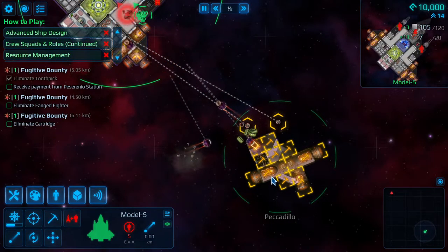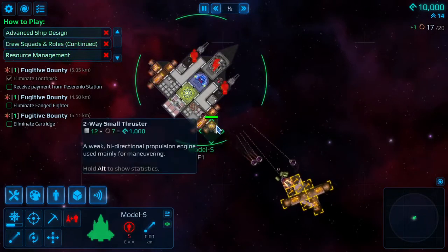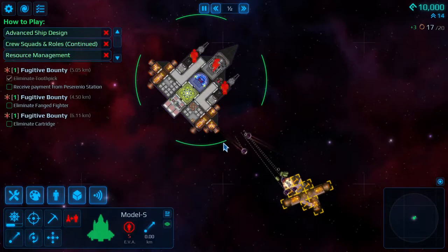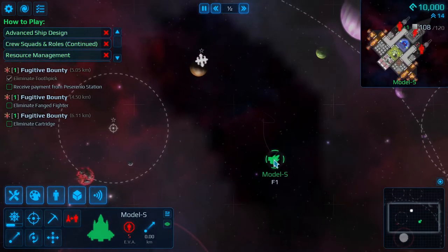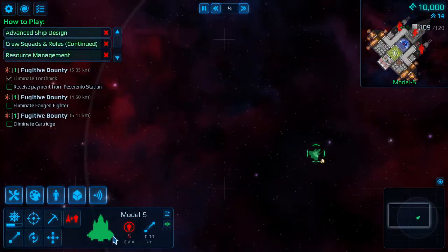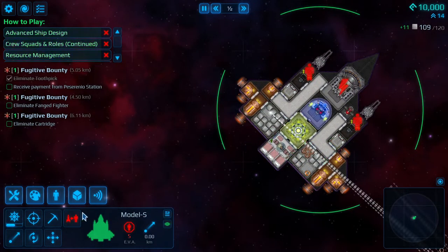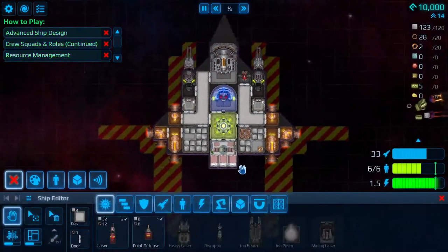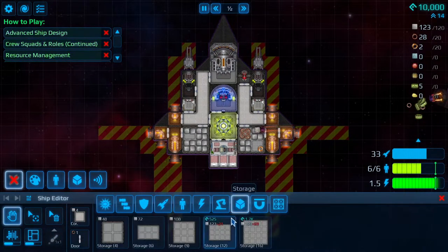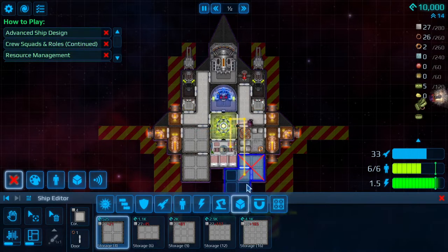I can see a couple of engines in the debris. Real soon I'm going to fill up the cargo anyway and won't be able to pick up more gear. If my cargo box is getting full, I go down to Storage, grab a cargo box, and just stick more cargo boxes right on the back.